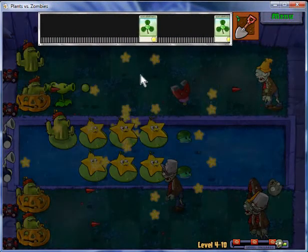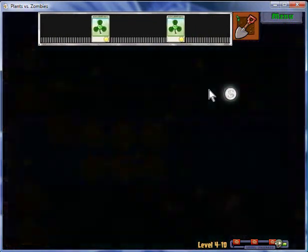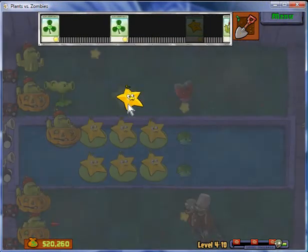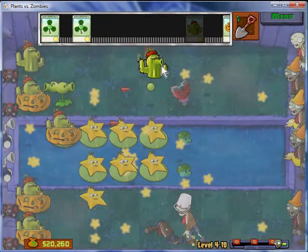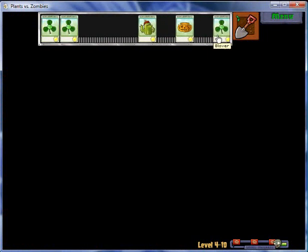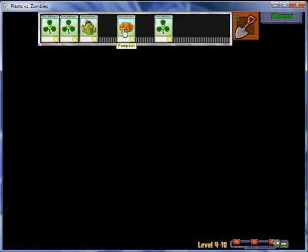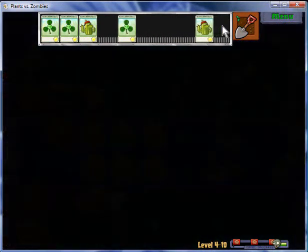I do need to have one cactus in every single row, because sometimes there might be balloon guys that appear in that third row, so we have to pay attention. I believe the Yeti zombie can appear in any row except for the water, obviously, because you can't swim.